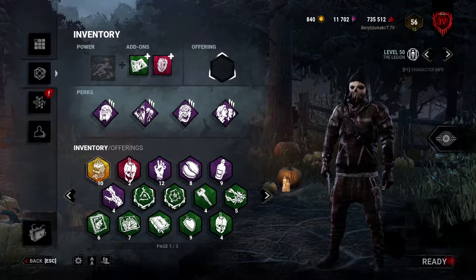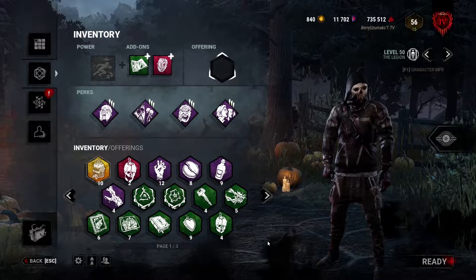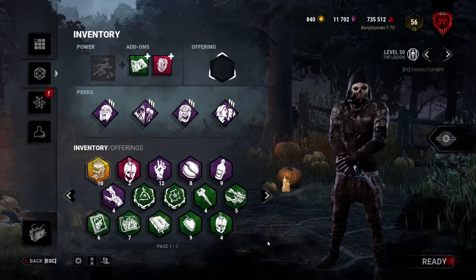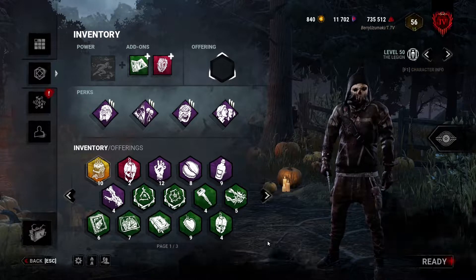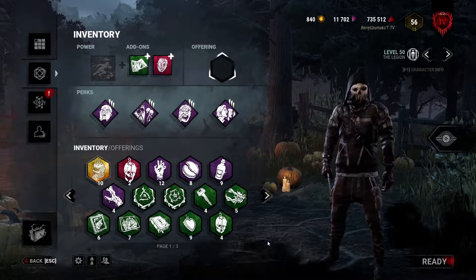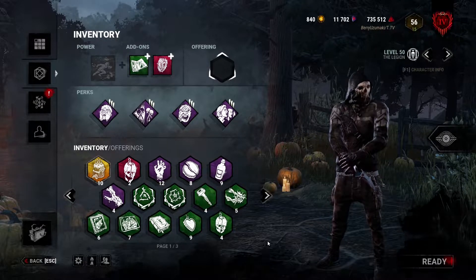Hello everyone and welcome back to yet another custom build that I have spent quite a while thinking about. Back when I started playing Legion I did not enjoy the slowdown Legion or totem-oriented Legion when I was climbing my way up to red ranks for the first time, so I tended to use more fun builds. I used Brutal Strength, Enduring, and Monitoring & Abuse with Infectious Fright. On the lower ranks I was able to down survivors very easily with the chasing perks and apply a lot of pressure with Infectious Fright by slugging.